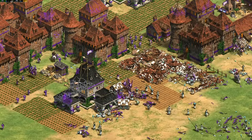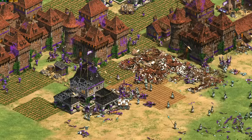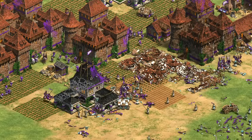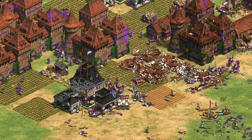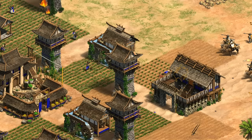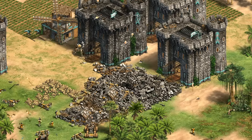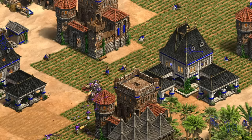Hey guys, Spirit of the Law here. This video is for all the defensive-minded players out there that like to make their base completely unraidable with stone fortifications. By my count, there are five main buildings that can do that role: the regular tower line going up to the keep, Japanese towers after the Yasuma tech that lets them shoot three arrows, the bombard tower, the castle, and the Bulgarian mini-castle, the Krepost.